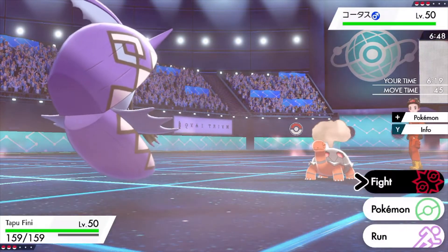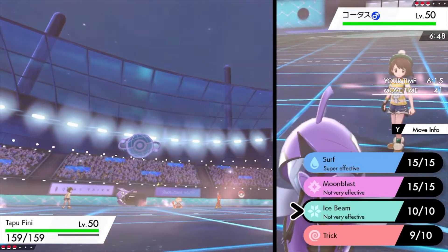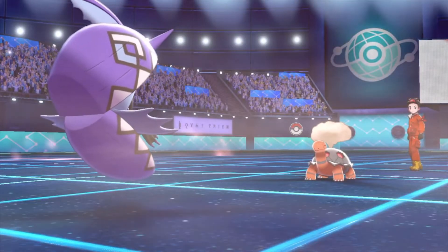I gave them the Choice Scarf via Trick and they used Stealth Rock, so now Torkoal is just sitting there locked into Stealth Rock and has to switch out. I went with Ice Beam here.